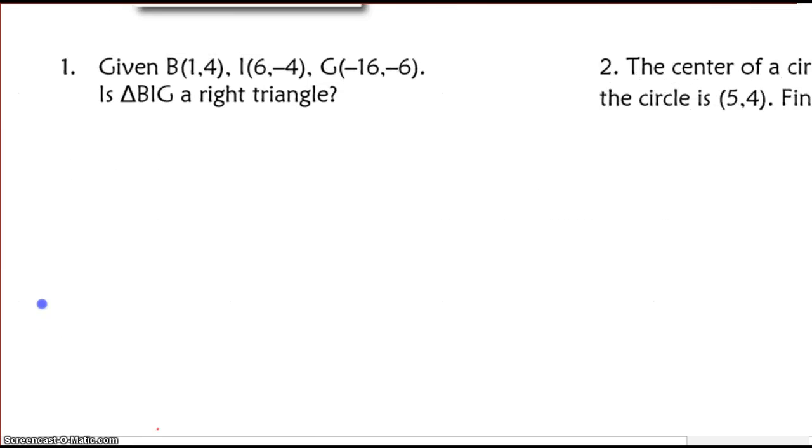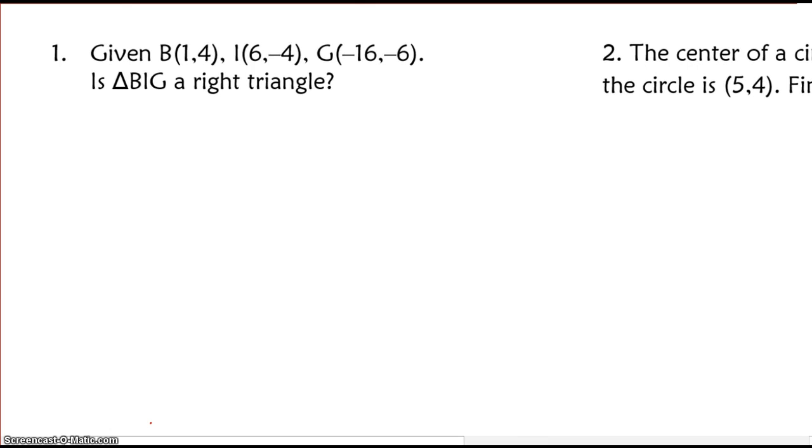Our very first question gives us three points — three coordinates B, I, G — for triangle BIG, and we're trying to determine whether it's a right triangle. We'll use the converse of the Pythagorean theorem and find the side lengths BI, IG, and BG. It's helpful to draw a little sketch and label the points. For the distance BI, I take x2 minus x1 and square that — I get 5 squared. The result is always positive whether you square a positive or negative number, so the order doesn't matter. Looking at the two numbers, the absolute distance between them is 8 units, so I square 8.